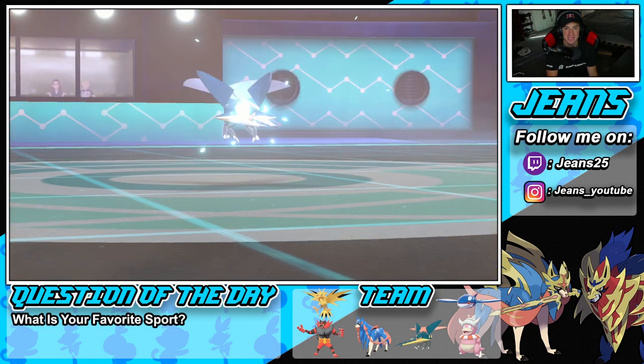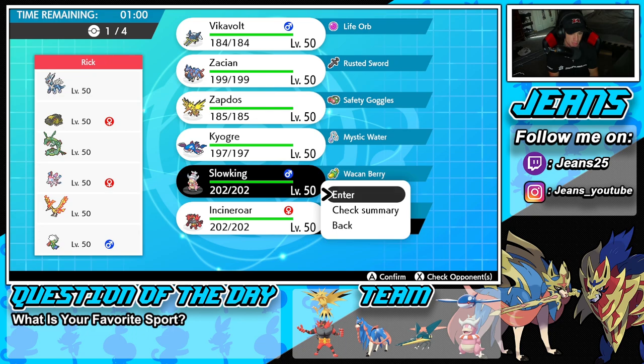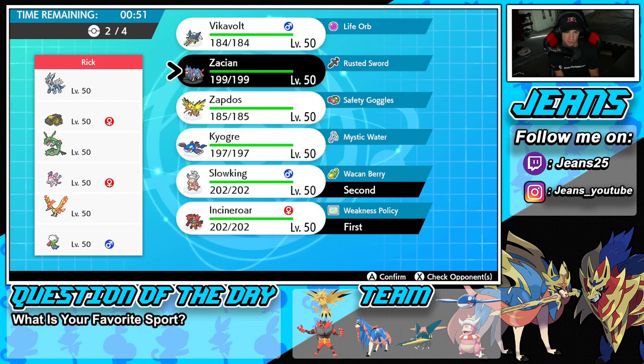Let's hop to battle number two and go back to back — what a way to start the video! We're going up against an off-meta Dialga and Rayquaza team. He also has Sylveon, regular Moltres, and Roserade. This is a good time to go Incineroar, pop Trick Room, and activate Weakness Policy. I want to showcase it, so I'll go Slowking and Incineroar with Vikavolt in the back, plus Kyogre and Zacian.